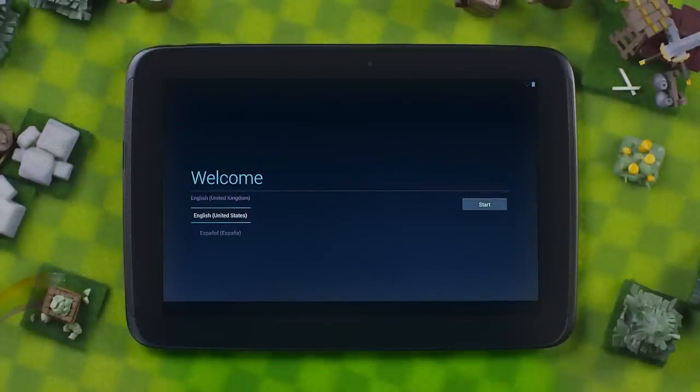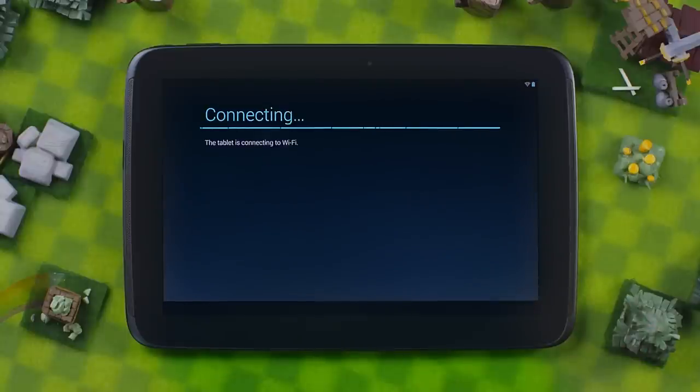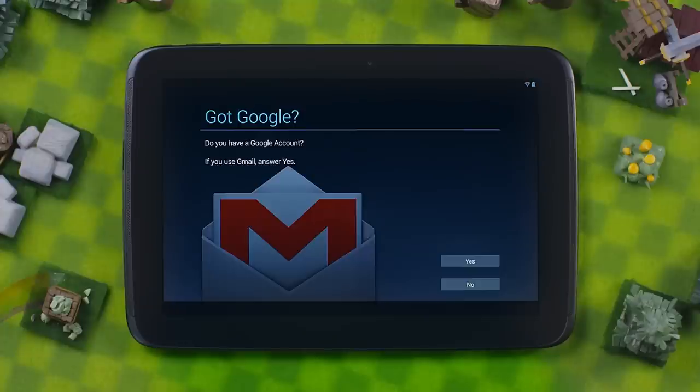Have a shiny new Android device you'd like to clash on? Or want to transfer your village to a working device? To get your village onto this new Android, you will need to first set up the device with your Google account, as you should already have one.